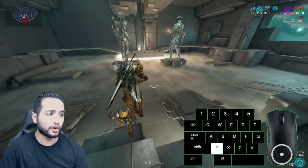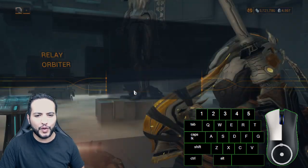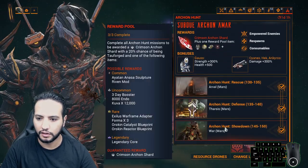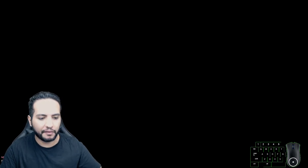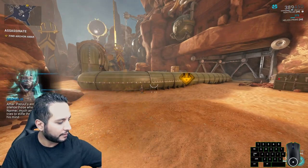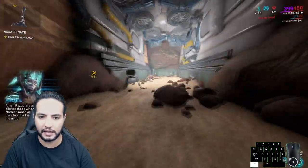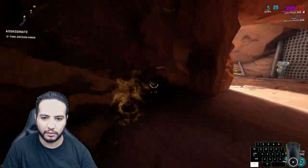We're not going to test this in Steel Path — this isn't a Steel Path build, though it can work there. We're going to go fight the actual Archon Hunt boss, because this is the best place to test a weapon built for this. Seeing is believing. Keep yourself buffed, be careful not to get hit by Vericorsi heat, since you are an invisible guy trading stealth for weakness. Be careful.